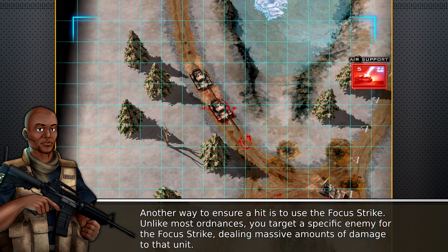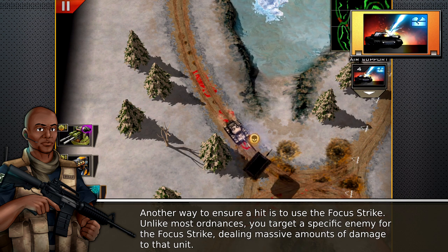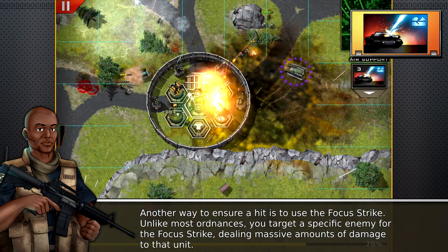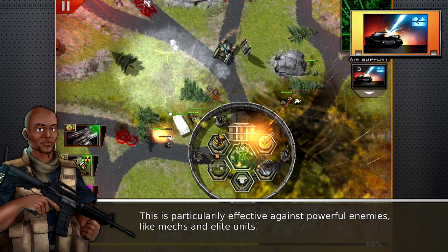Another way to ensure a hit is to use the focus strike. Unlike most ordnances, you target a specific enemy for the focus strike, dealing massive amounts of damage to that unit. This is particularly effective against powerful enemies like mechs and elite units.